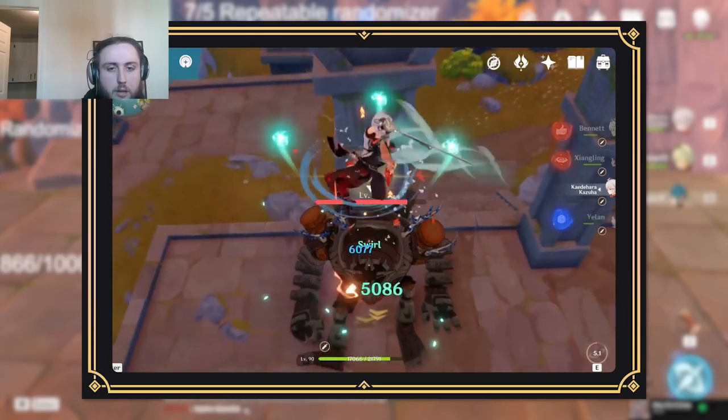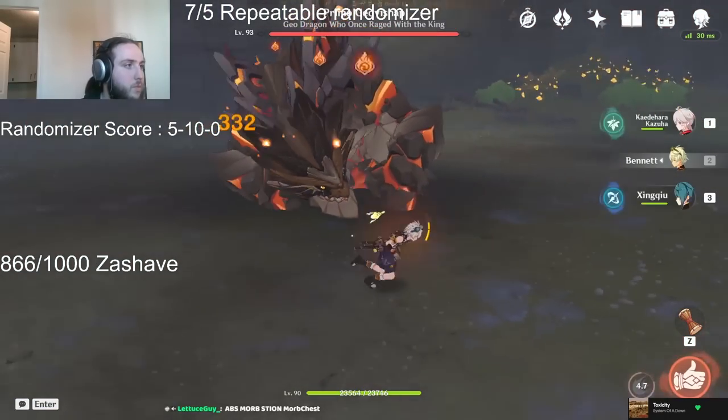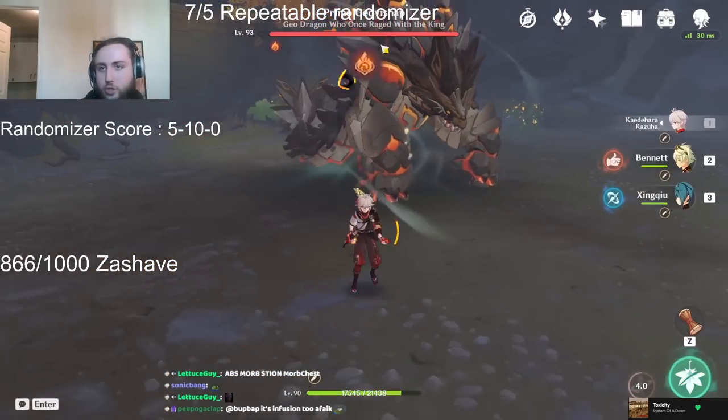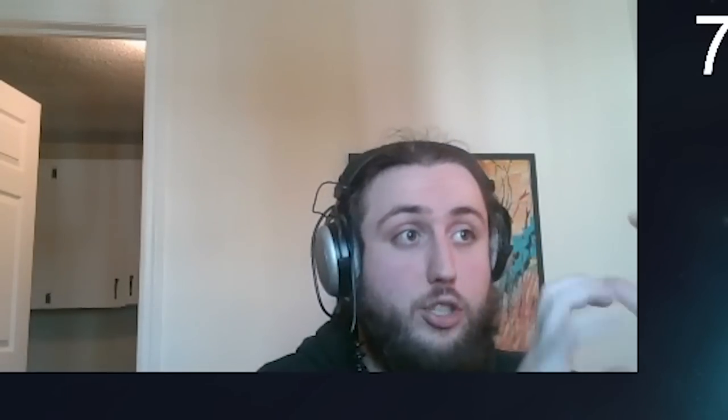The way that his plunge attack works is relatively straightforward. You do the damage with your infusion or absorption — the element you're absorbing — before you do the Anemo damage. As you can see, when I do this, even if he didn't have an element on him, I still got a swirl. The reason is because the pyro part of that plunge attack hits before the Anemo part, so you get pyro, then the Anemo part hits, and that triggers a swirl — so you get a pyro swirl.